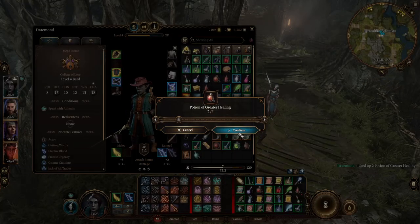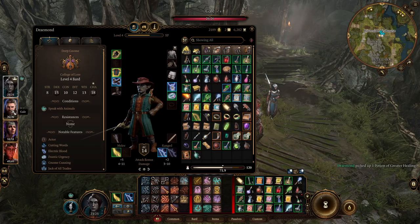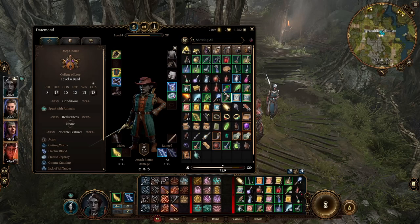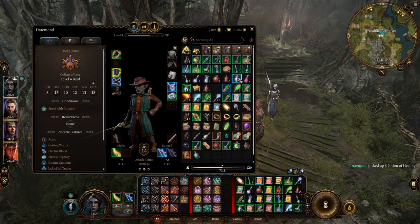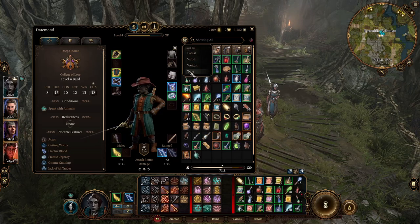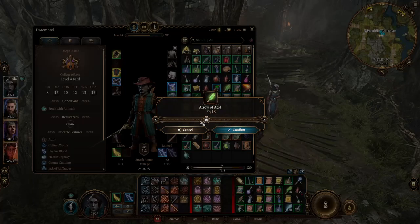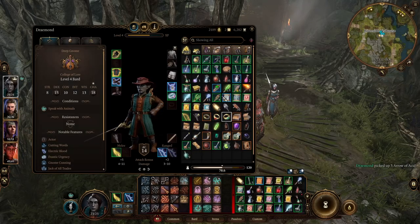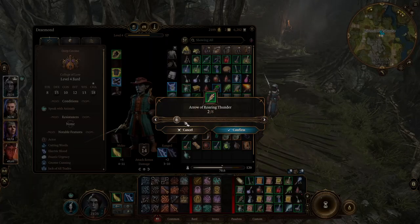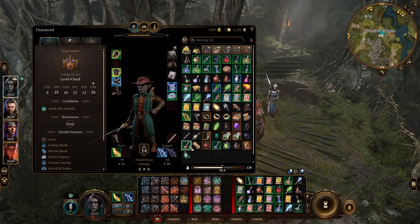Split two to Shadowheart, one to Gale, and give about eight to Karlak as well. Potions of invisibility are nice. Resort — arrows of fire, arrows of acid, split some of those to Karlak as well. Just a few of these types of things because we want to make sure we are equipped for the fight.